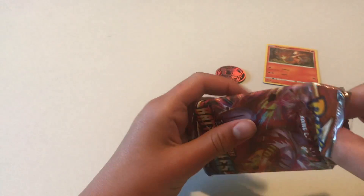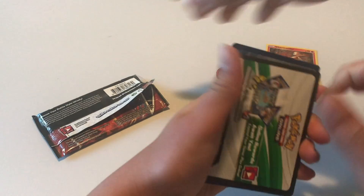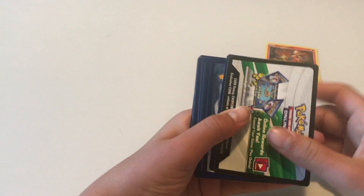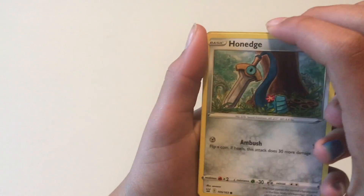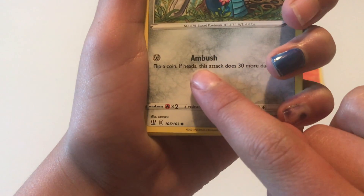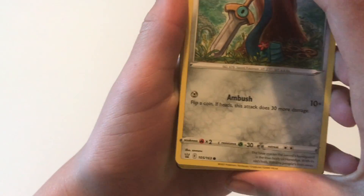All right, these cards are from the Sword and Shield Battle Styles set. First up we have — never going to pronounce his name — Honedge. Ambush: flip a coin; if heads, this attack does 30 more damage. 10 plus — very cool!